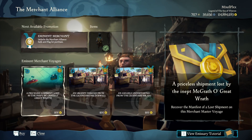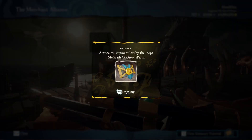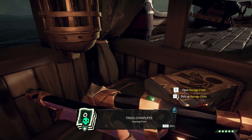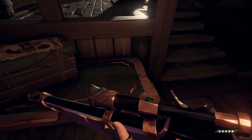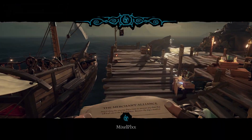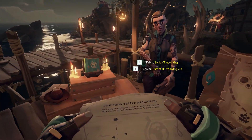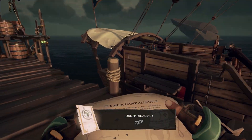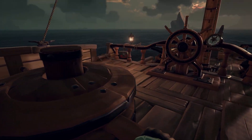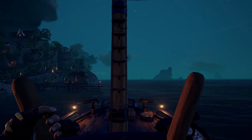To get grade five emissary quickly, you can use these crates, but personally I prefer to do a vault because you get crates from there as well and can sometimes get a mega keg or the manifest, which is decent at grade five. You're pretty much guaranteed grade five emissary from just one vault. Alternatively, you can do Flameheart or any other event. The vault is quick, easy, and guaranteed with no PVP required.